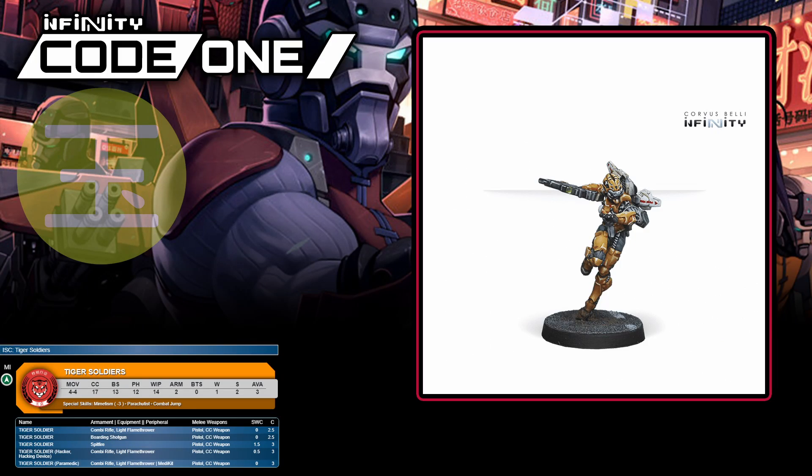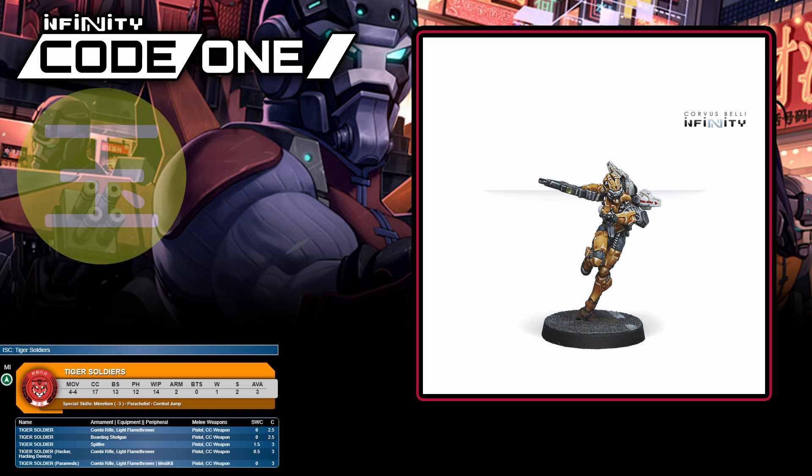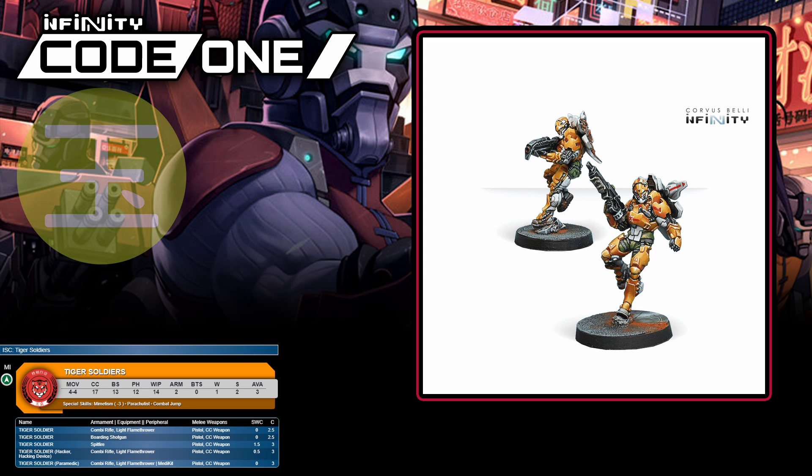Tigers are a drop troop with parachutist and combat jump, as well as mimetism minus three to make them harder to hit in shooting. They have a solid ballistic skill and great close combat, and are available in hacker and paramedic flavors too. However, they have zero biotechnical shield, which can make them vulnerable to certain types of attacks, and the better variants are three points a model with a limit of three models per list. You'll find the hacker variant in Yu Jing booster pack beta. There's also boarding shotgun and Spitfire variants in their own blister.